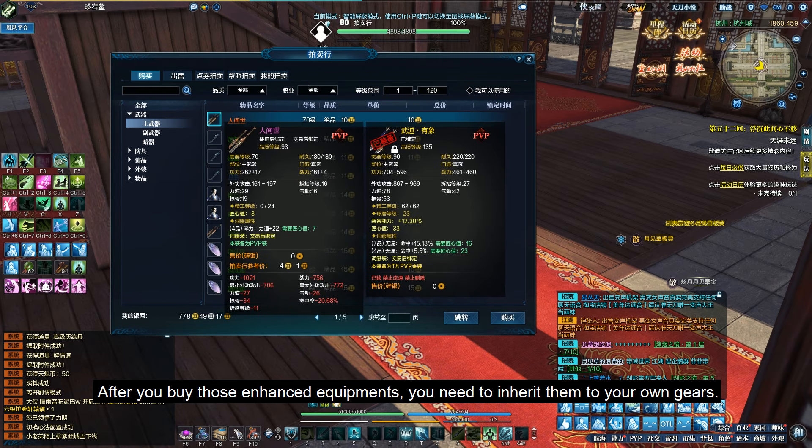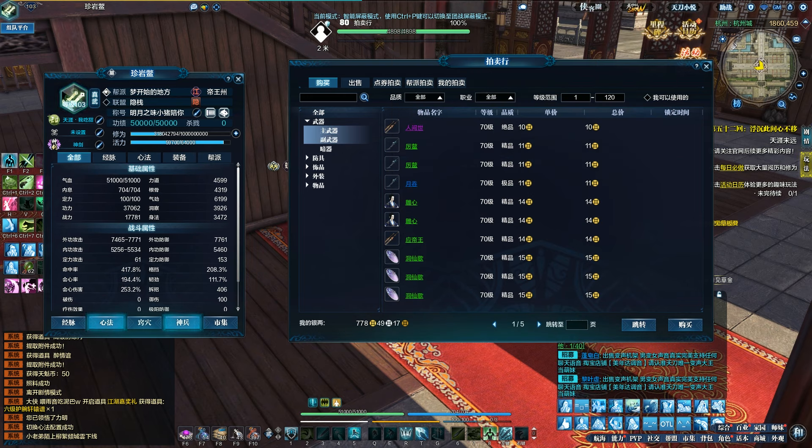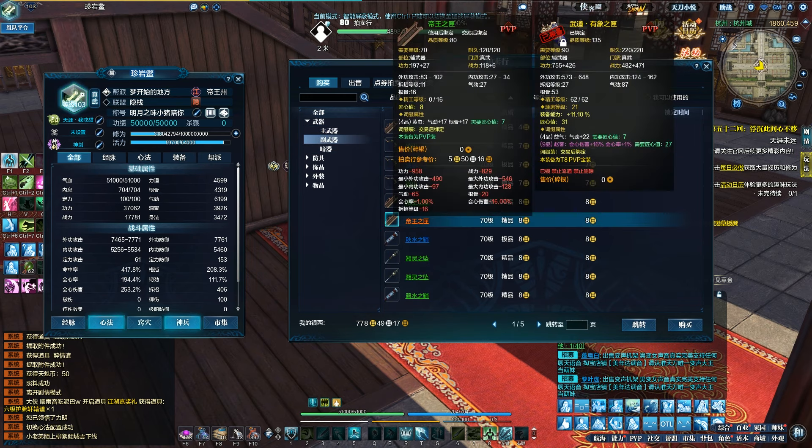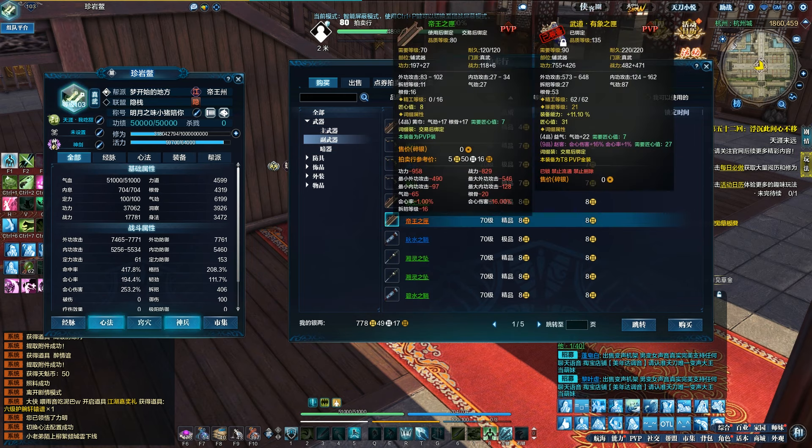Let's say you need a primary weapon — you can search and see it here. You have to spend some money to buy those. For a primary weapon, I recommend accuracy, which is really helpful for dungeon fighting. But you can also build defense for PvP — it all depends on what you want.